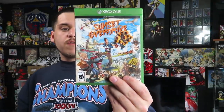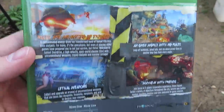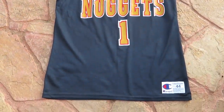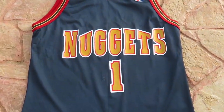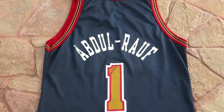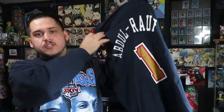We got a copy of Sunset Overdrive on the Xbox One — only reason I picked it up is because it was only a dollar. I don't even know if it's worth anything, but I don't have it, so I grabbed it for a buck. Then for $15, I grabbed this Denver Nuggets champion jersey, number one. On the back you got Abdul Rauf — if I'm pronouncing that right. The jersey is overall still in good shape; the only issues are a little bit of fading on the A and some cracking on the number 1. It's a size 44, which is too small for me — I need a 48. So I won't be keeping this one; it'll be for sale. My website will be in the description.